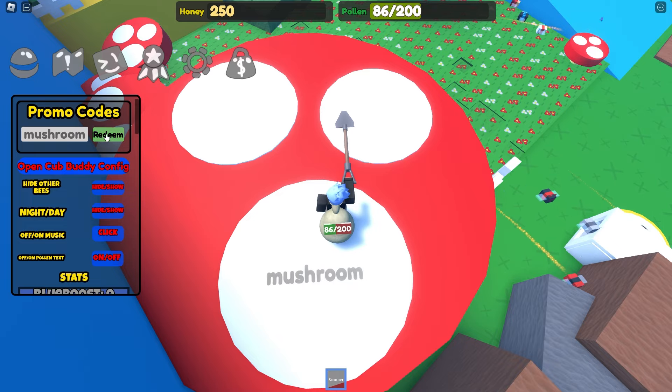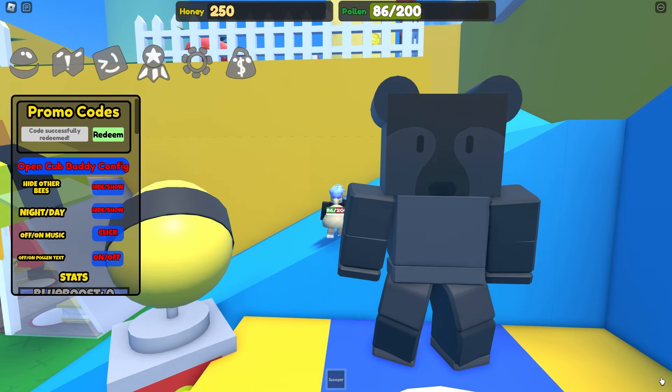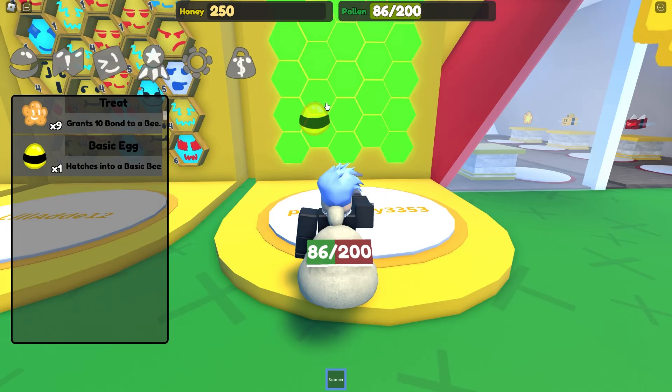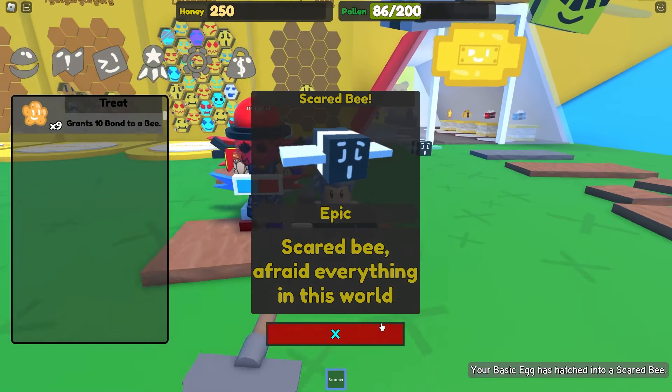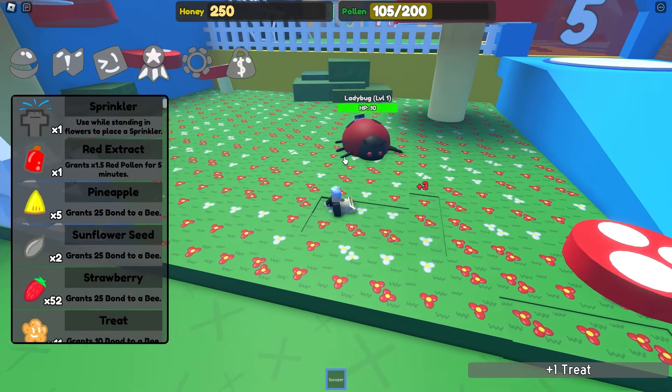Is this a code? Let's type it in — a red extract and 50 strawberries, wow. We also have Black Bear — he kind of looks like he's stoned, to be honest. Let's hatch our basic egg, and it's a scared bee. Not shocked bee, but scared bee. Well, this looks like a solid game. I like it.